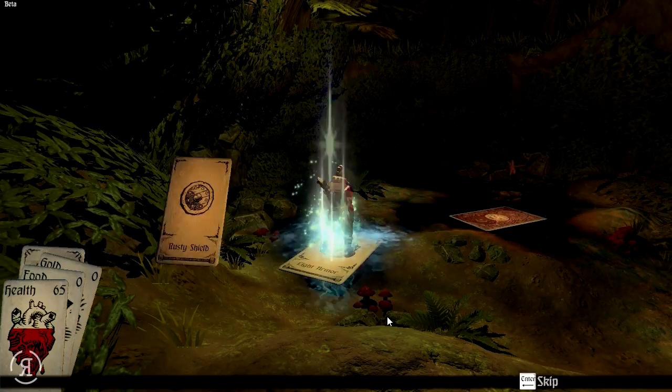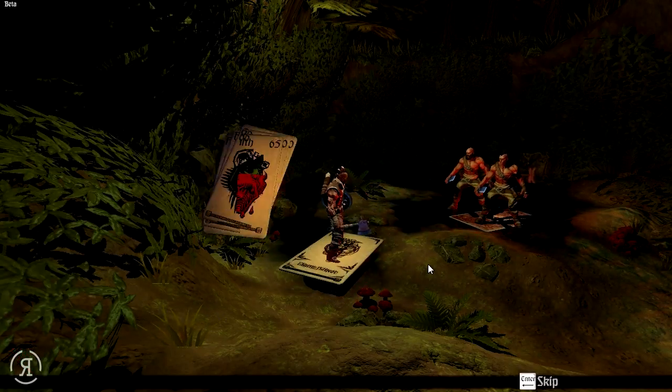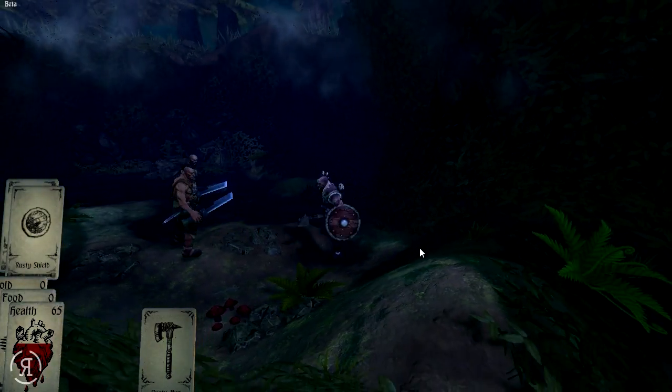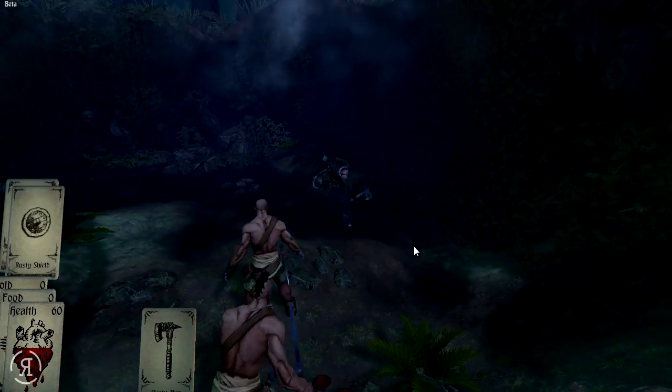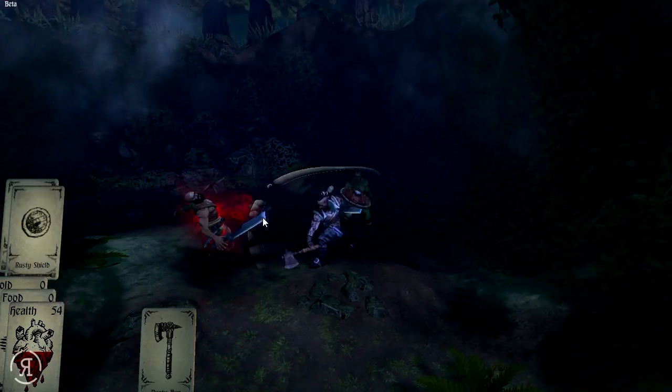This is where the action RPG portion of the game comes in, and we are going to be fighting a couple of enemies here. Rusty axe — thank you very much. We have only 65 HP, which is not too good. We can dodge with the space bar, and hopefully I'll be able to dodge a little bit better. Unfortunately, that was not the case this time around.